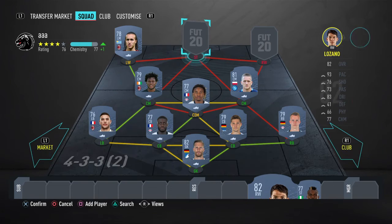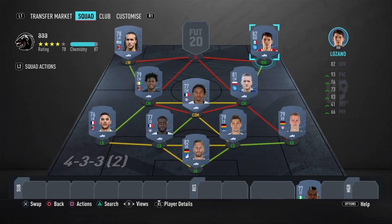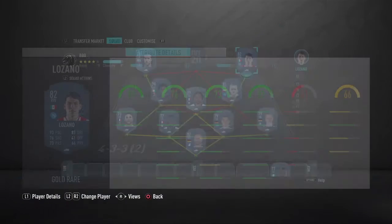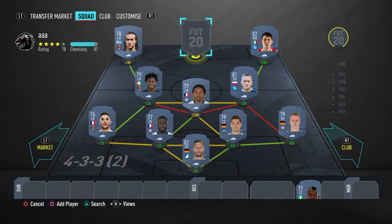Next up guys, we have Hirving Lozano. He's a fantastic guy — a young star who is really, really good on the ball. He's much better than Laksalt. He's someone you can keep an eye out for and keep in your team. He might get a downgrade to 81 or probably 80, but still he'll be a very useful card. His skill moves are 4-star and 3-star weak foot — not bad at the very beginning of the game for a winger.